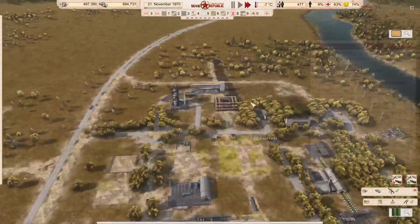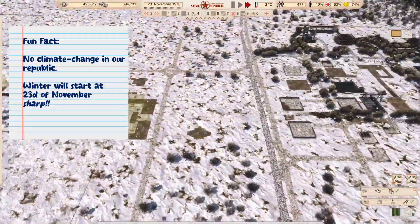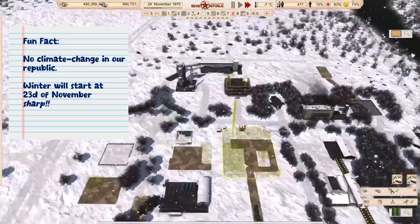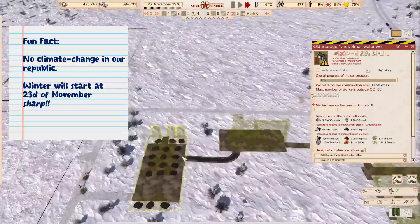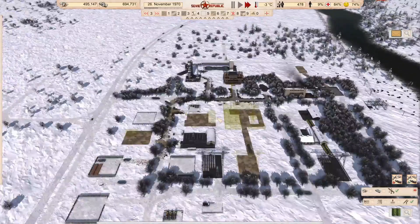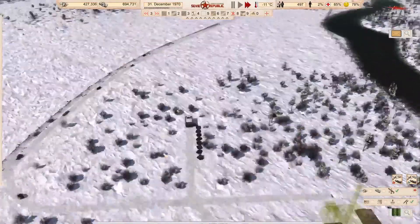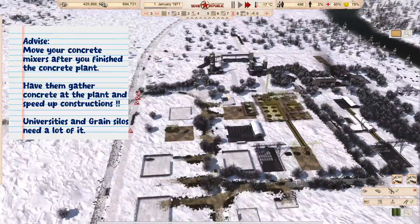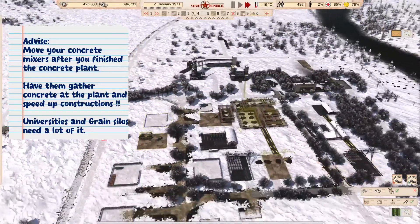We still need to make the concrete plant work, and it will need a water supply. The water supply for the concrete plant can be of low quality — around 60% — but we're going for 90% plus here. Don't forget this water source will get polluted by the incinerator. When the concrete plant is finished, you want to move your concrete mixers towards the concrete plant.